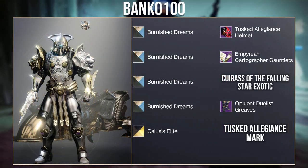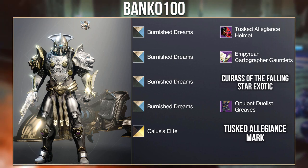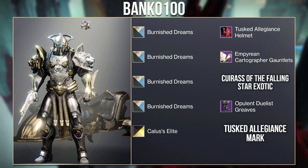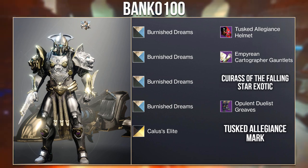Here is another set using the new seasonal armour, this time from Bank. They went with a Cabal look using the Crace of the Fallen Star. Really good use of the shader Burnish Dreams, and I love how they blended the Ghost Shell and Sparrow with the set.